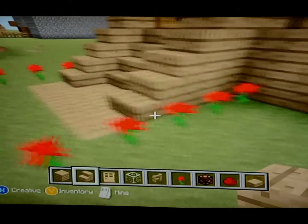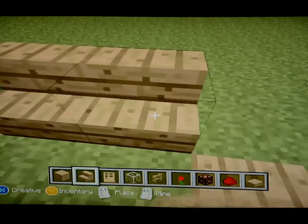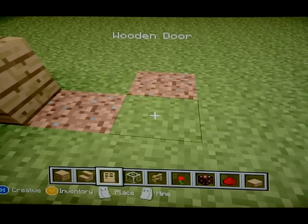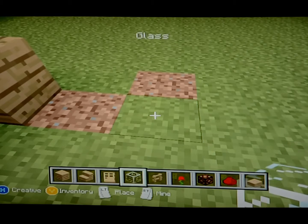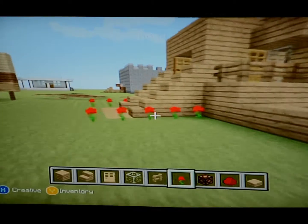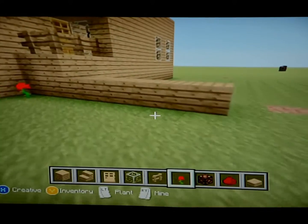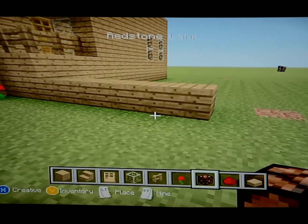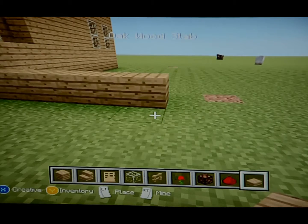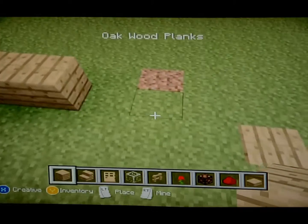You're going to need oak wood planks, oak wood stairs, a wooden door, glass blocks, fences, and roses — though you don't have to use roses, they're just for artistic features. You will also need redstone lamps, redstone, and oak wood slabs. That'll be all of your materials.